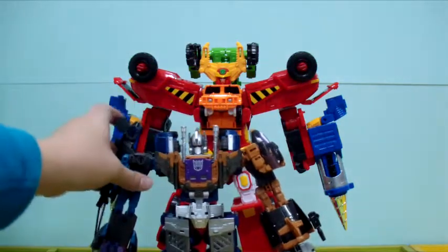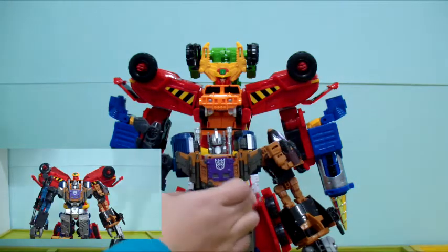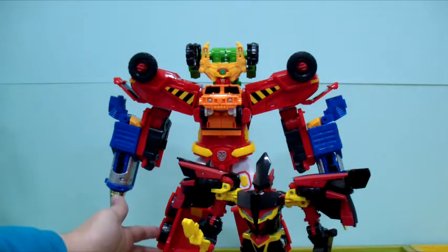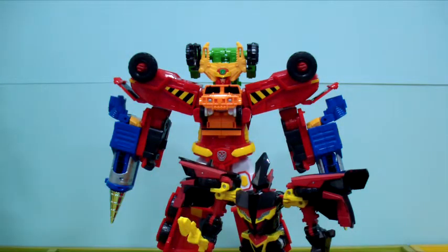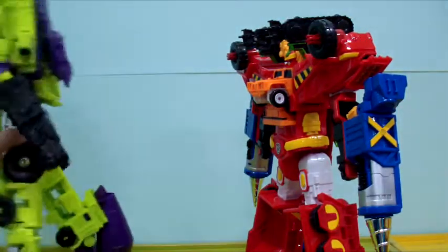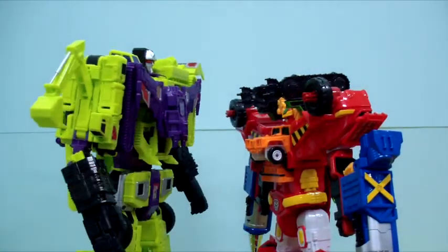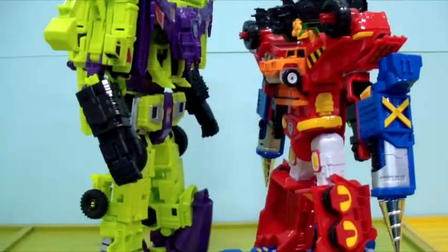Well, here's Unite Warriors Bruticus, and you can see there's a bigger height boost. Then Hello CarBot Zetwin. So if Proud is the main accurate scale here, he would be a leader class size among a deluxe class. And then there's the big one — Combiner Wars Devastator. It seems that Buildian stands about two heads shorter than Devastator, but we can give Buildian some more height.